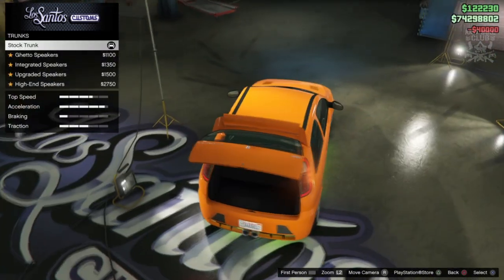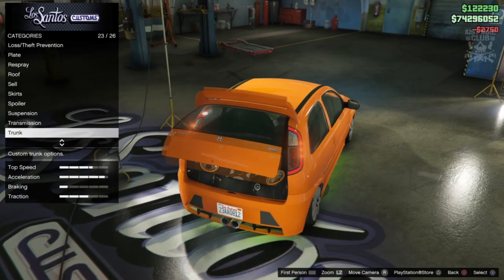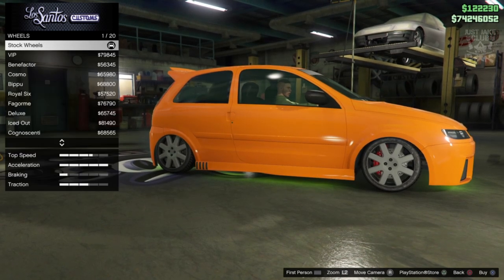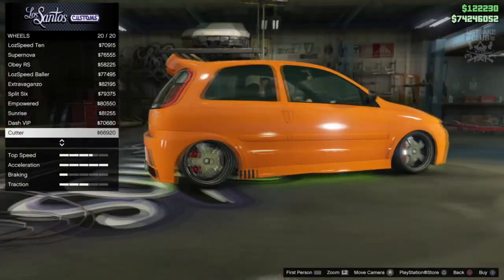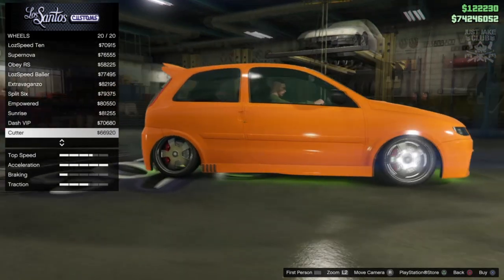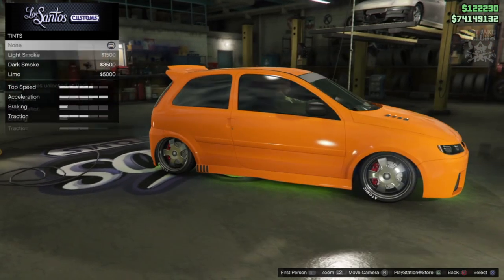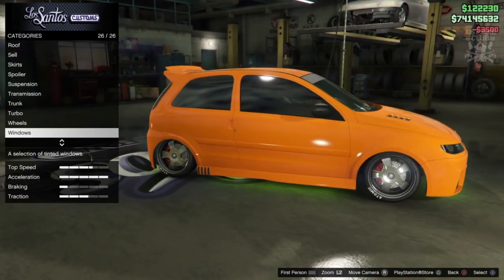We're getting race transmission. For the trunk, we get a trunk build — I'm getting the high end speakers, love that they added that. Turbo tuning as well. For wheels I'm going SUV chrome cutters — it's got to be chrome, it's early 2000s after all, and the cutters actually look really nice and suit this car. Adding a tire design as well. Finally dark smoke window tint to finish off the build.